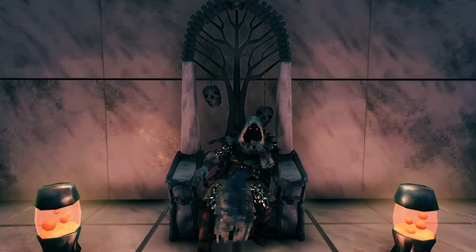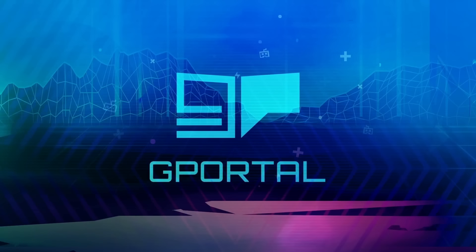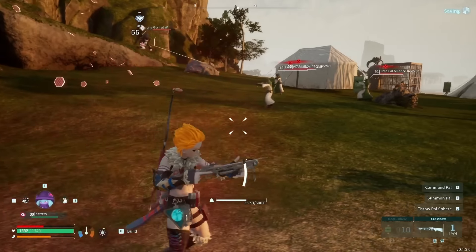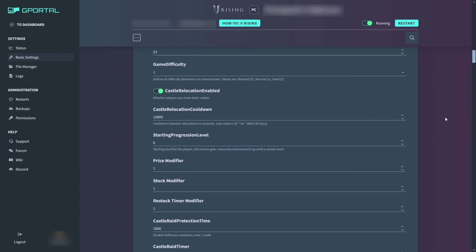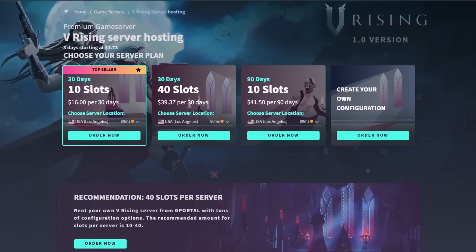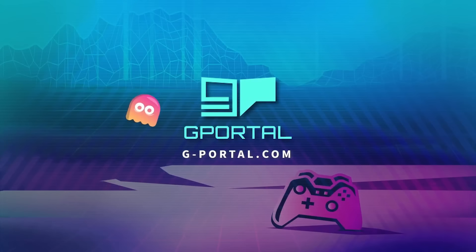But before we do that, let's hear a quick word from our sponsor for today, G Portal. Dive into top-tier gaming with G Portal — fast, reliable, and ready for action. Experience instant setup, 24/7 support, and unbeatable performance. Their intuitive UI makes it extremely easy to get your server up and running fast, and with competitive prices you can be sure you're getting the best bang for your buck. Join G Portal today by clicking my link down in the description for 10% off your first month.